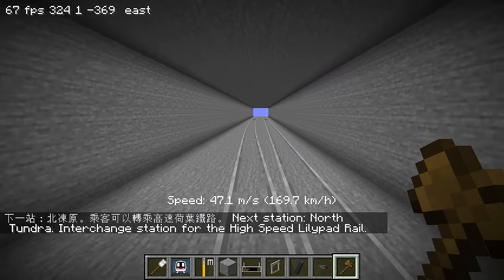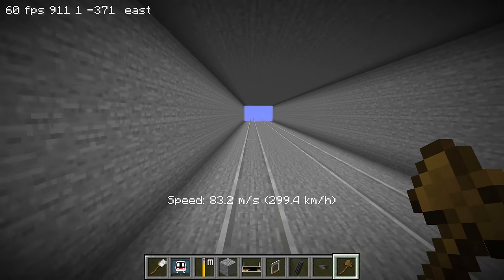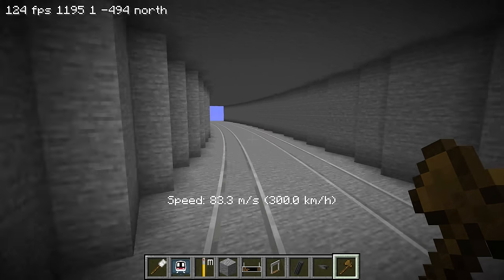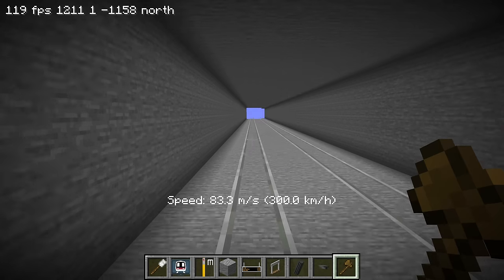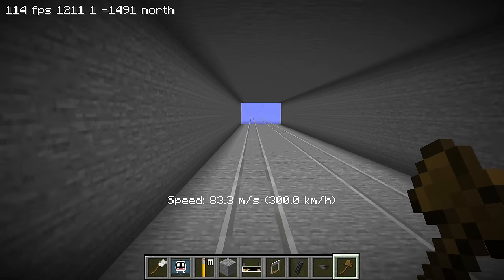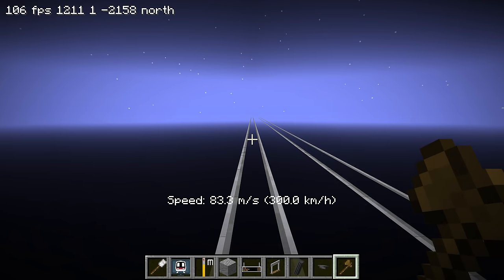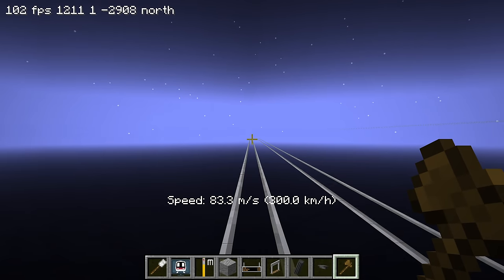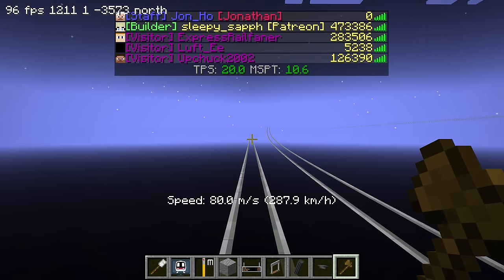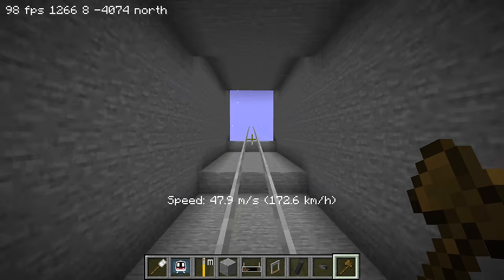Next station: North Tundra, interchange station for the High Speed Lily Pad Rail. I'm surprised the chunks can keep up, because sometimes going 300 the chunks won't catch up. It's going well so far and this is quite an enjoyable ride. The chunks are about half loading — okay, I guess not the worst. The MSPT is still around 10 to 11 which is really good; it's just the chunks not loading — a problem with my SSD, not necessarily the RAM.